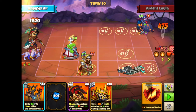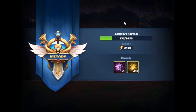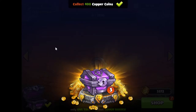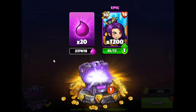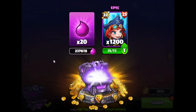That was Ardent and Layla. Let's see what we have for rewards. We got some copper coins, which is nice. Some epic Santa. Some epic Tile and Dragon Dance. And some epic Grace — very good.